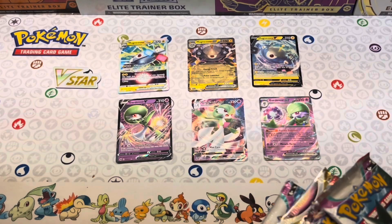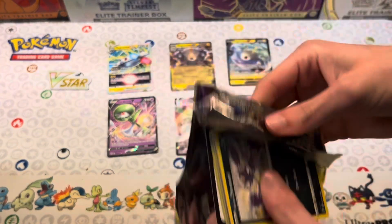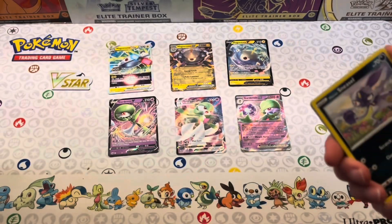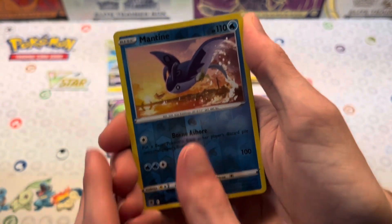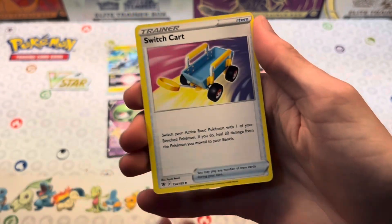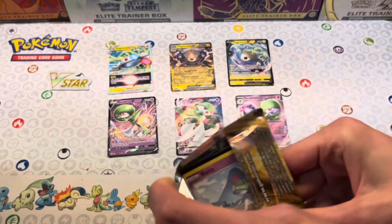Let's get into the part you've all been waiting for — the packs! Starting with Astral Radiance. Here's the code card. We've got Sneasel, Misdreavus, Misdreavus, Barboach, Scyther, Eevee, Mantine reverse, Glaceon, Fighting Energy, Grant, Switcheroo, and Bisharp.